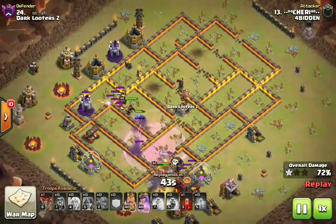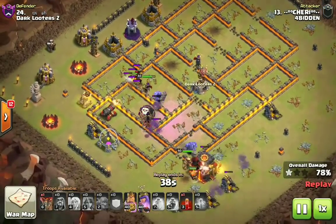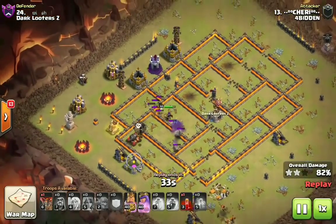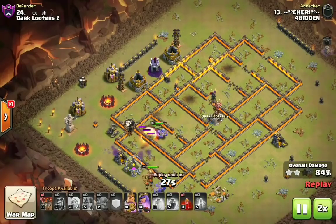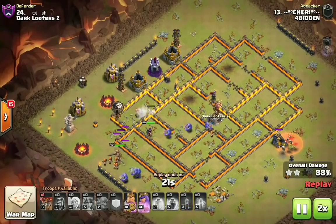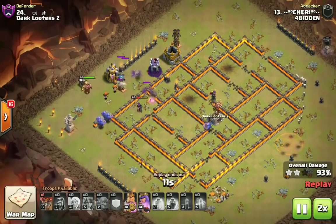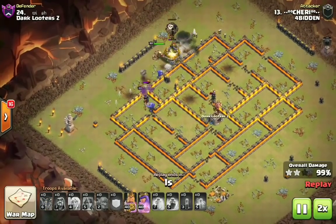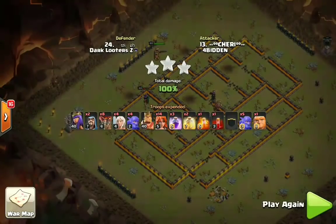Just look at this base — look at these Valks. They beat through one, two, three, four, five layers of walls. There's a couple more loons down there, pretty much swagging the skeleton spell. Check this out — both hero abilities too. So you want to talk about a strong attack strategy — please give this one a try. I guarantee this is not just a one-hit-wonder attack strategy. Out of the 11 10v10s, three of them have been using this attack strategy. Swagged both hero abilities — unbelievable. Huge shout out to Cherry on that one.